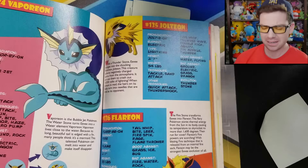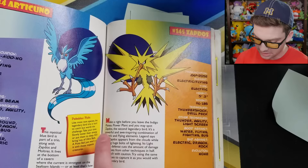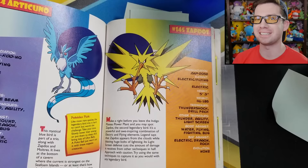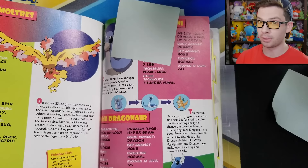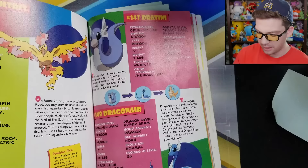It's probably Sylveon, but even with just the original three, Vaporeon and Jolteon were so much better. I just think it's funny that the worst one was listed as the strongest. Here's the information about Zapdos — what stood out to me was: 'Make a right before you leave the Indigo Plateau Power Plant.' That's not where the Power Plant is — the Indigo Plateau and the Power Plant are on complete opposite sides of the region. And then on the next page, Moltres: 'on Route 23, on your way to Victory Road.' No — Moltres is inside Victory Road, not on the way to it. So two of the three legendary birds have incorrect location information.